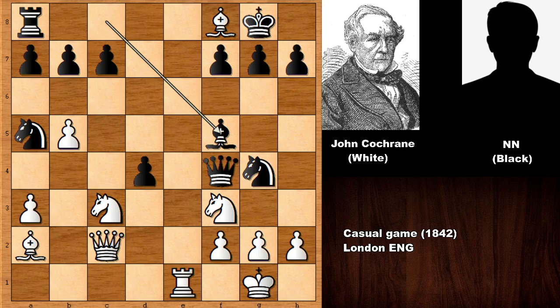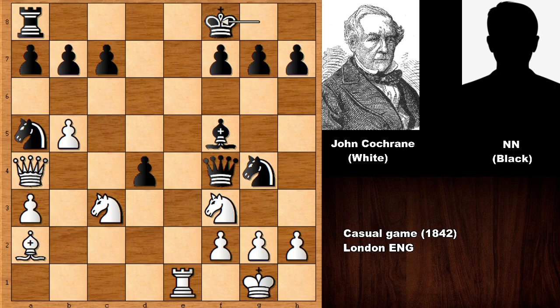After that move, black resigned. Can you see the best move for white? After it, black realizes there is no compensation, no material compensation, and is losing on the spot. John Cochrane played queen to a4, and black resigned because there is no material compensation. White is a piece up. If d takes on c3, then black loses the queen. And if king takes bishop, then what happens? If you capture the knight with the queen, black can capture the knight and black is doing okay — the pawn is no longer pinned after capturing the knight.